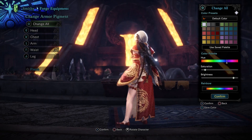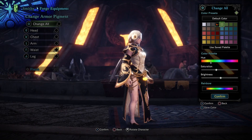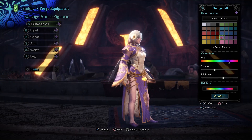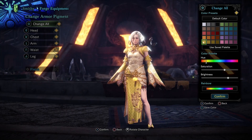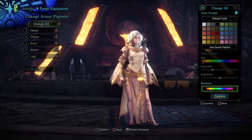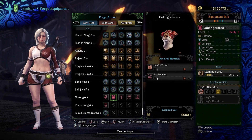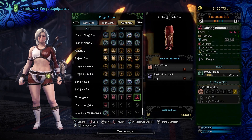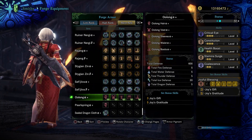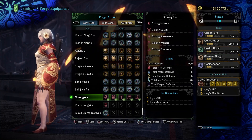Last but not least, you can use Joyful Tickets to craft the Oolong Alpha Plus armor set — the new seasonal armor from the Holiday Joyful Festival, which uses a Chinese-inspired design. To craft it you will need five Joyful Tickets, six Altalite Ore, and six Spirit Vein Crystals. Spirit Vein Crystals can be acquired from master rank mining spots, typically the red-colored ones. Skills-wise, the full Oolong set comes with three points of Critical Eye for 15% more affinity, three points of Constitution reducing fixed stamina depletion by 30%, two points of Health Boost for 30 extra HP, two points of Stamina Surge to increase stamina recovery by 20%, and two points of Coalescence granting Attack +15, Elemental Attack +60, and 10% additional status buildup after recovering from blights or abnormal status effects. The armor also has four level four deco slots, one level two deco slot, and two level one deco slots.